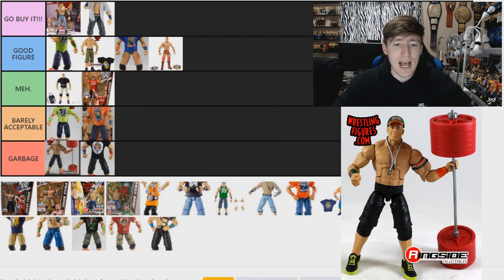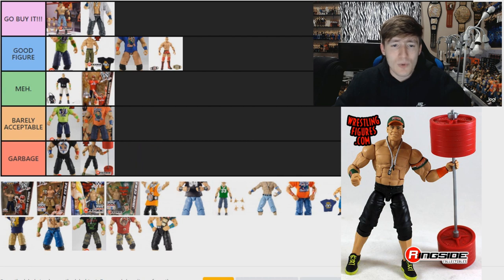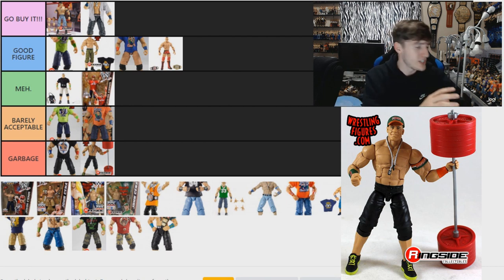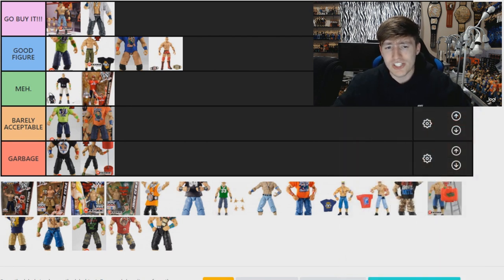The Elite 46 Cena goes in Garbage — and I'm putting it at the bottom. It had the new arm mold with rotation elbows instead of the classic basic articulation, and I never liked that. It didn't come with a t-shirt. The shorts had no belt detail — just solid black all the way through, no belt buckle, no belt. The shoes had green laces and a changed shoe color compared to other Cena Elites, which really bothered me. The barbell accessory was just not for me either.